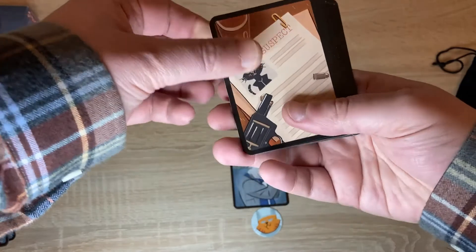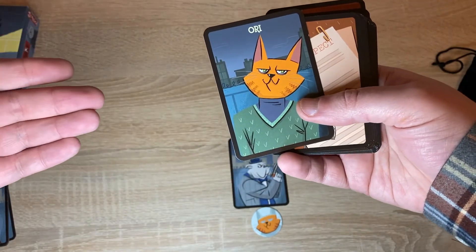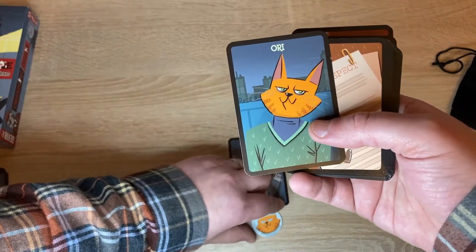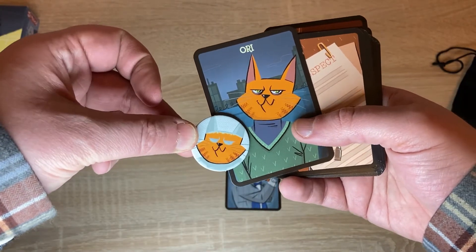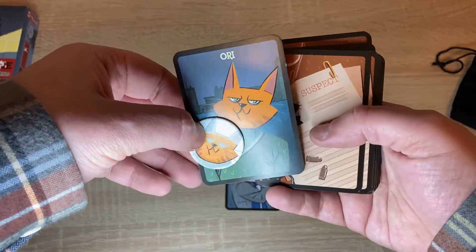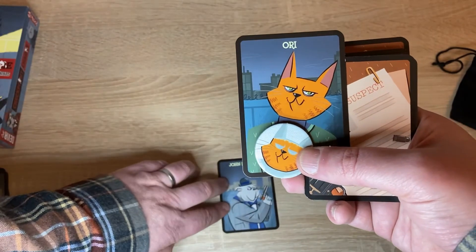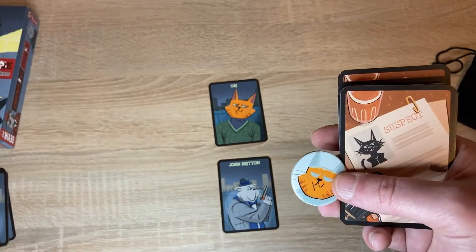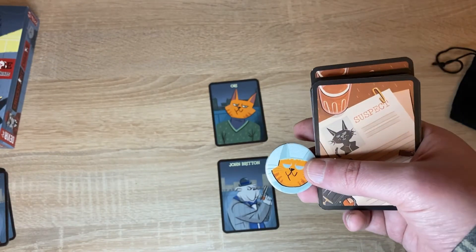The game revolves around this deck of suspects and whether or not the suspects that you draw match the clues that you've been given as to who could be the chief of spies. For instance, this one is a ginger tom — as you can see it matches the ginger tom, so that would be taken as a potential suspect. In that case you are going to put that card in front of you, making sure at the same time that nobody is aware what your clue token is.